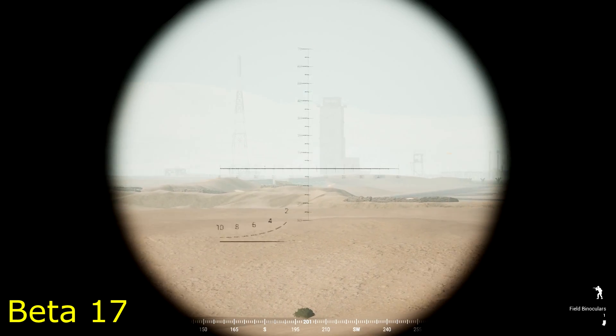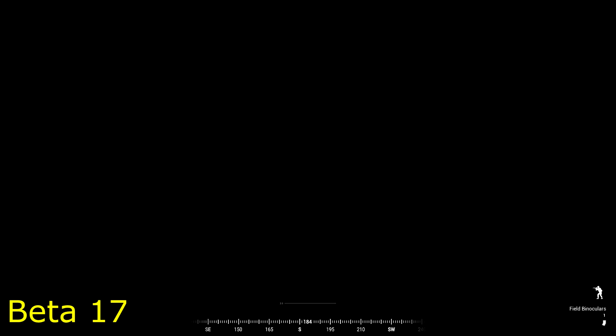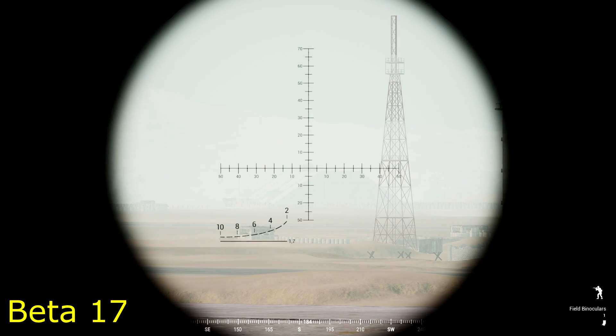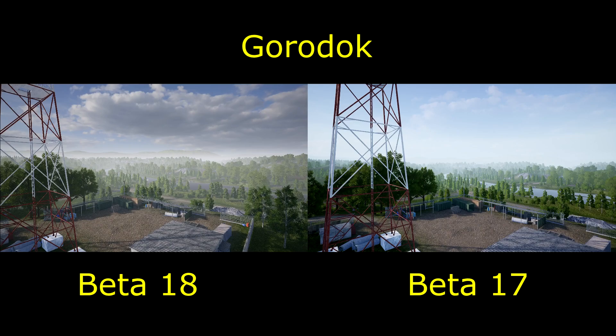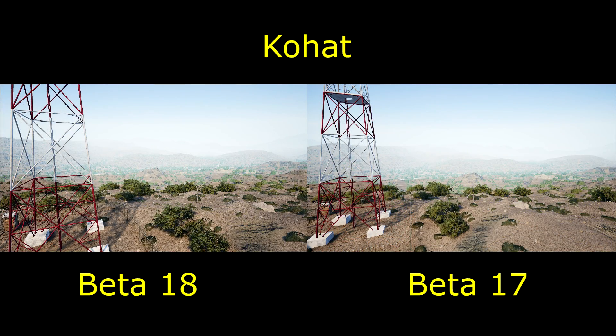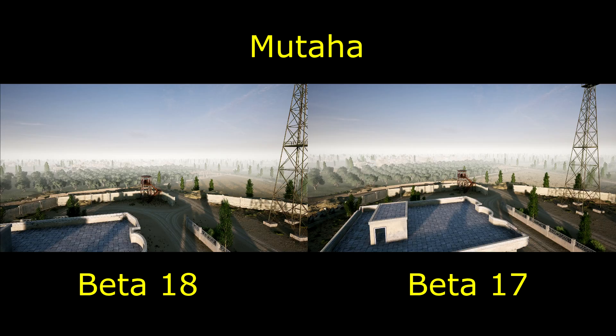Now when we add in a full 80-player server, some lag, a bunch of vehicles and explosions on the map, I'm not quite sure how these changes are actually going to be represented, but it's exciting to see it re-implemented anyway. I looked at a few maps with helicopters to compare the difference, but I could really only see the fog difference between Talil and Gorodoc.